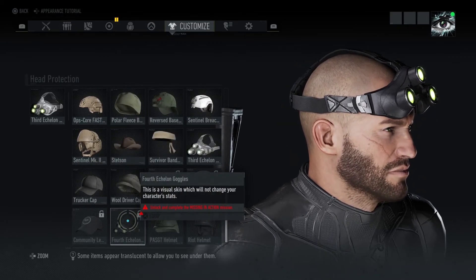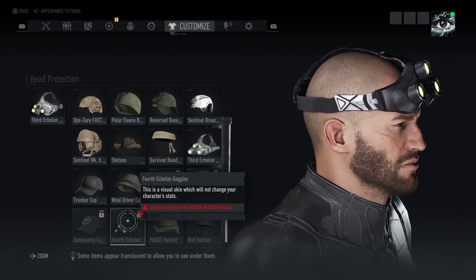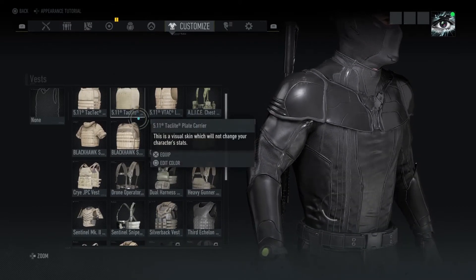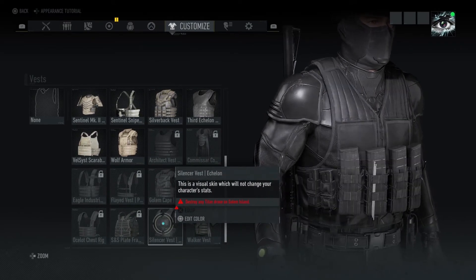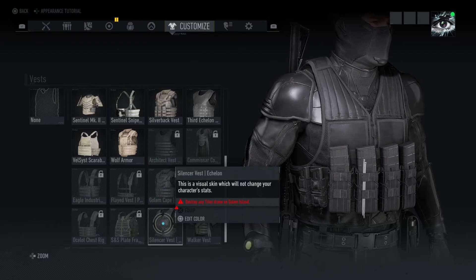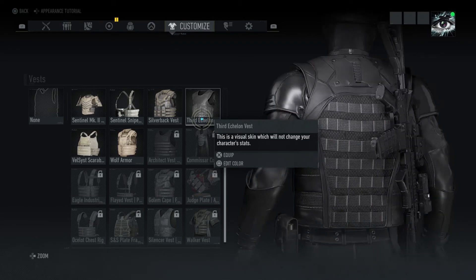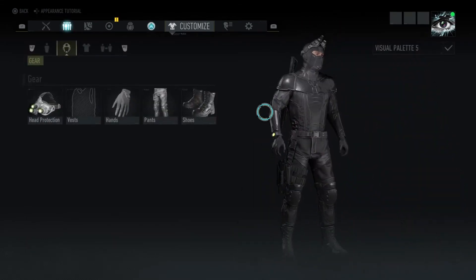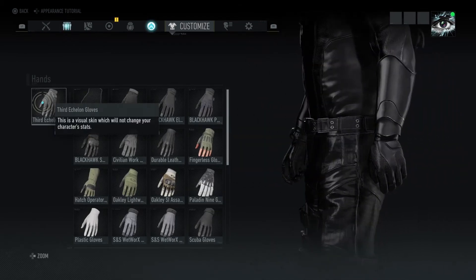From the Splinter Cell Deep State missions, you can unlock the Fourth Echelon outfit, which gives you really cool, really updated stuff. You got a silencer vest, which is nice. Then you have the Third Echelon vest. I like it, but I like it better without it just because you can see the shirt.